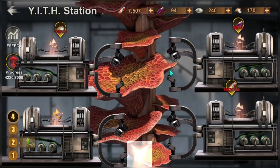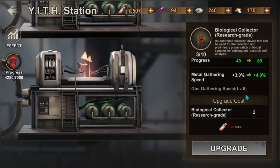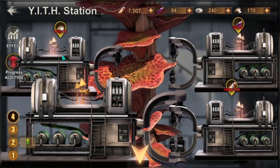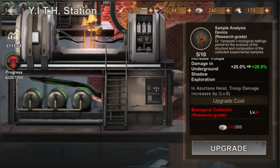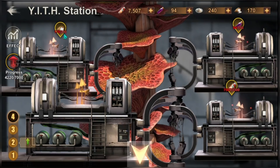Unlike the Migo station where you need one to three items to upgrade a single piece of equipment, in the Yeth Station you only need one item per machine, and this is constant from level one to level four. For the Biological Collector you need the Carrot Rhizome. For the Spore Incubator you need the purple juice. For the Sample Analysis Device you need the fertilizer, and for the last machine you need bones.